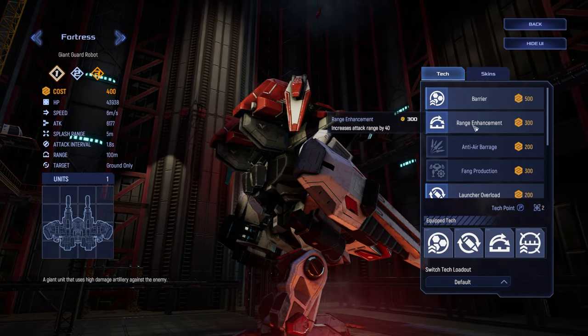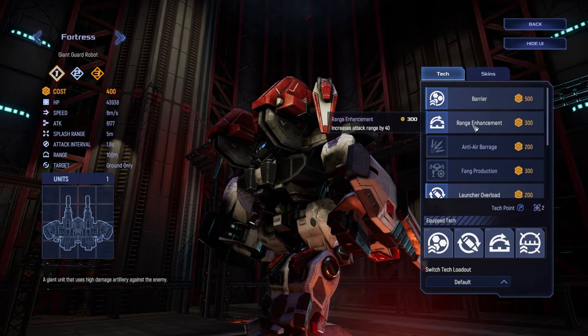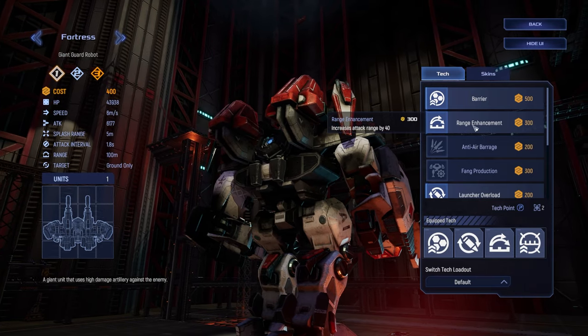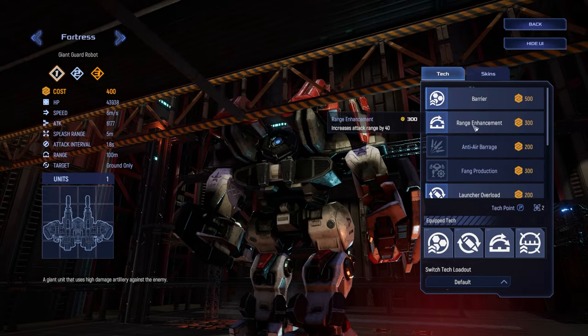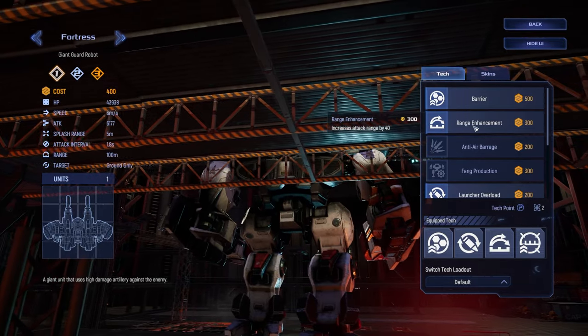Range Enhancement is the most straightforward way to increase Fortress DPS via better target access. It is also the only tech here which makes Fortresses no longer tank for your Mustangs, unless you are also clicking Launcher Overload tech. This is often useful once your Fortresses have leveled or if you need to outrange enemy Melting Points, Scorpions, or other strong single target DPS units.